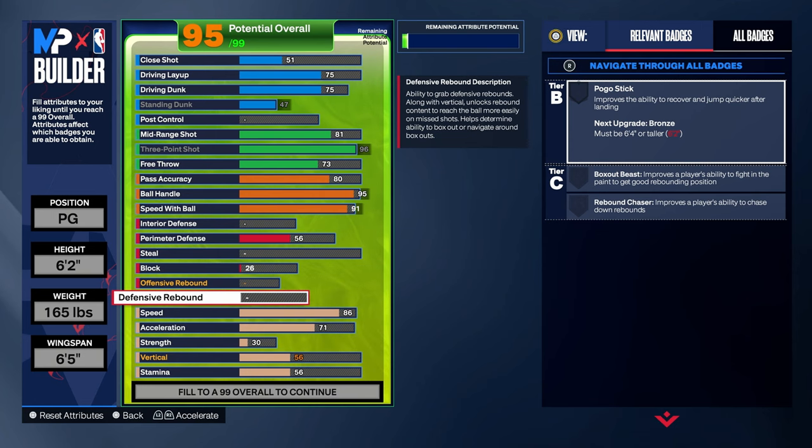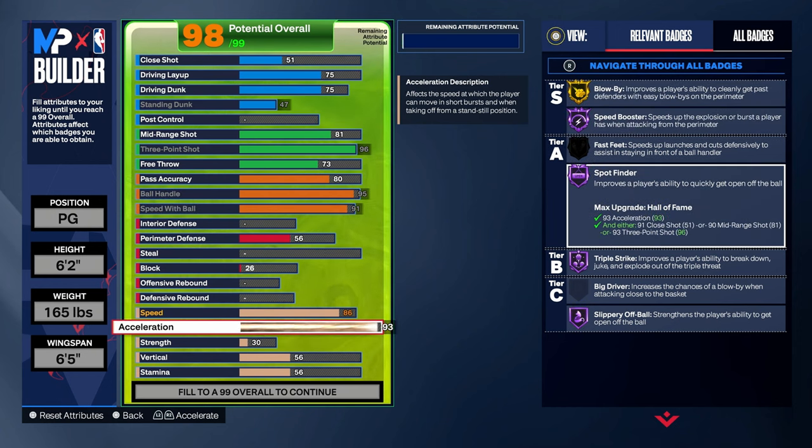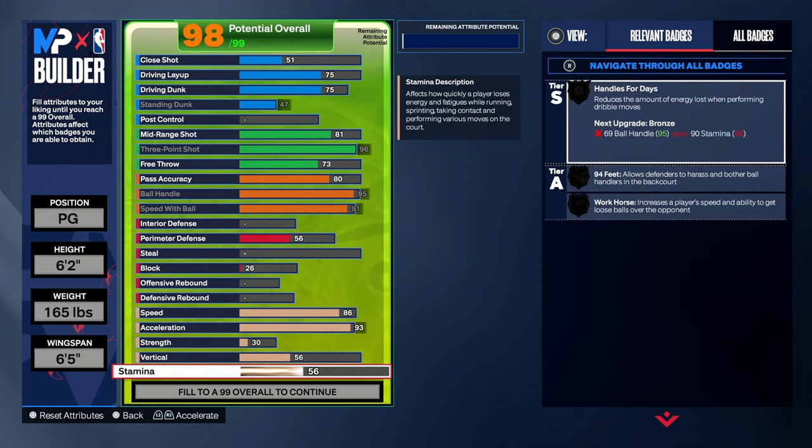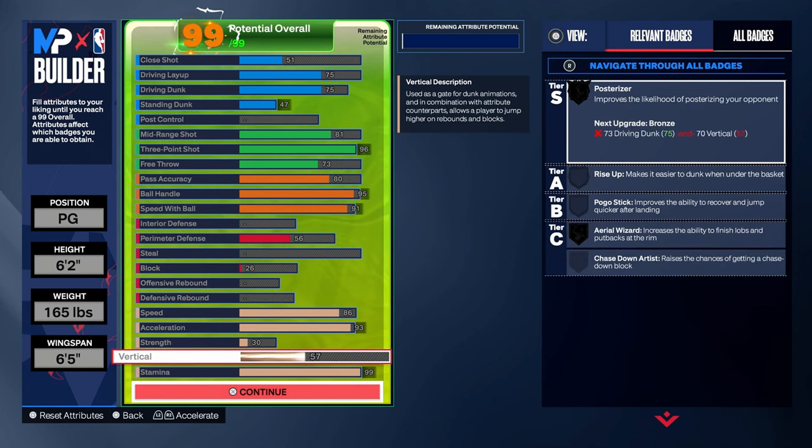For the physical part of this build, you're gonna want to go with a 93 acceleration so you can dribble fast and move fast with the ball. As you guys can see, we get Hall of Fame Speed Booster, which speeds up your combos even faster — and it's already fast to move in this game, especially if you know how to LT cancel. Next we're gonna max out our stamina all the way to 99 and just add a plus one to vertical.